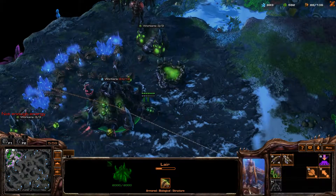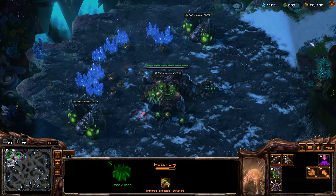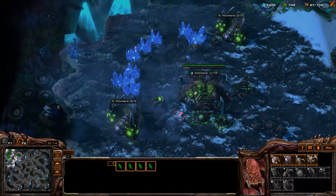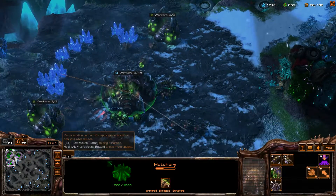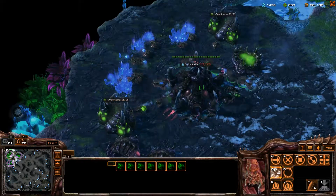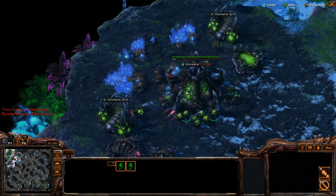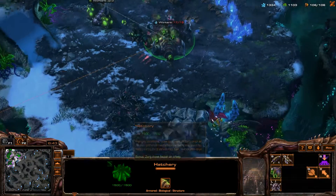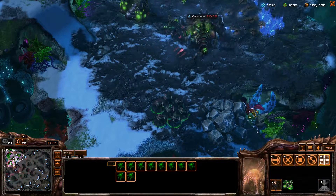Now I don't have enough energy it seems to give myself more larva. It looks like I have to almost abandon that, because I need the... Okay, it looks okay. Now we are building more — no, I mean more roaches. Okay, that was a bad choice right there. I need an Overlord. Okay, it seems that we are being attacked here.